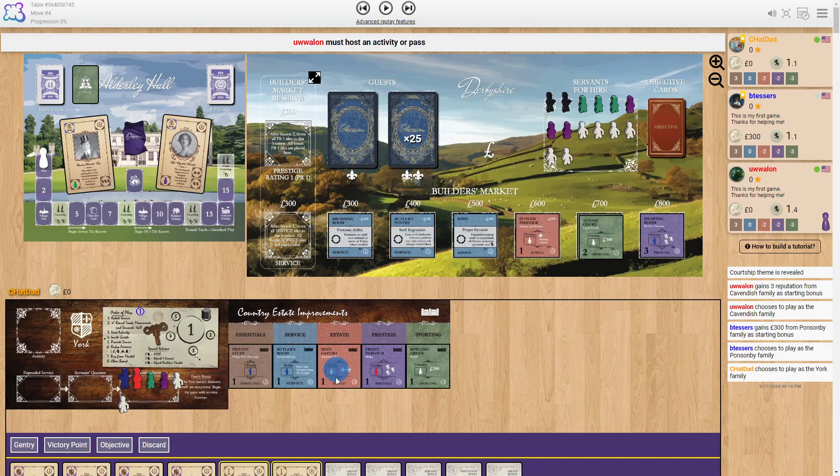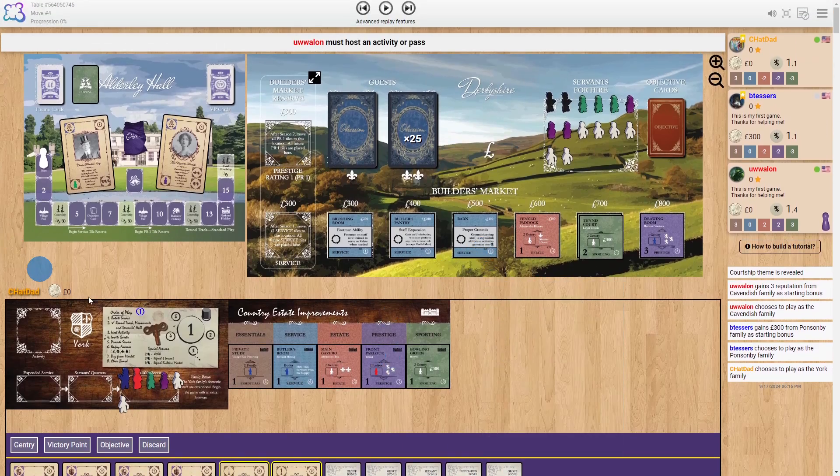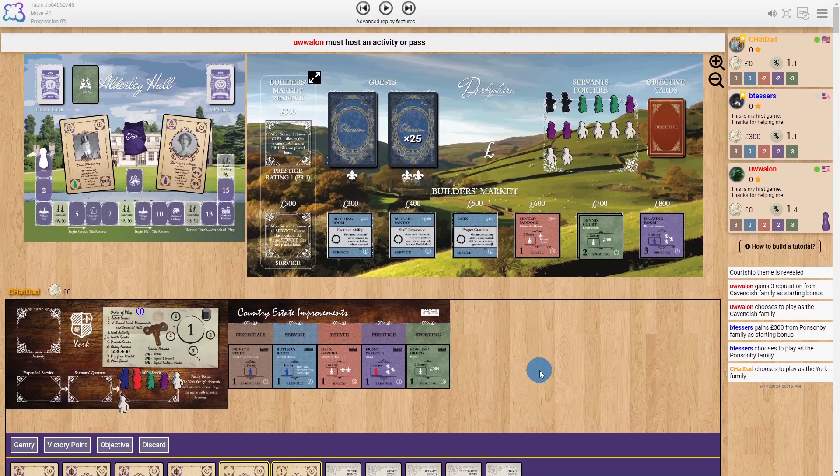Here's the market of different expansions you can do to your estate. You have a hand of guests, and you can also add what are called casual guests and prestige guests, and you can hire more servants. Everybody starts out with one of each type of servant — I start with two because of this family's bonus. You also start out with five objective cards, and you'll slowly whittle those down over time, ending with three that you try to fulfill for extra points.